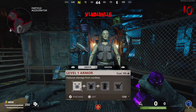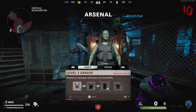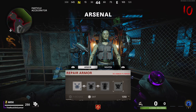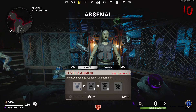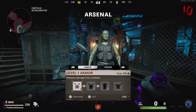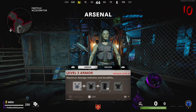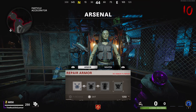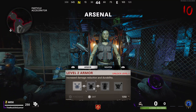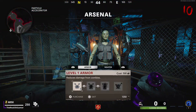Now for something quick — the armor. In Cold War they introduced a new armor system which allows you to be hit more times by zombies before actually being downed. You get armor at the same upgrade station as your weapon, and it costs salvage to upgrade it to a maximum of tier 3. If your armor breaks you can go back to the station and repair it for super cheap. Other than that there's nothing else to armor — it's just basically a little extra bit of protection from the zombies.